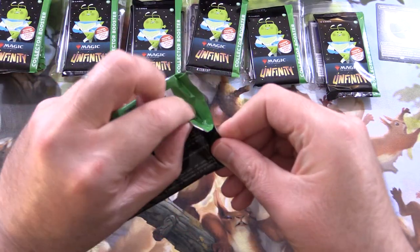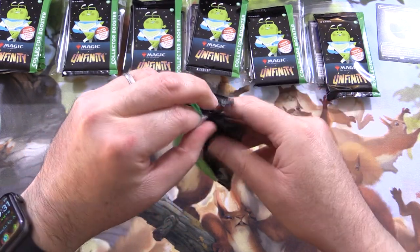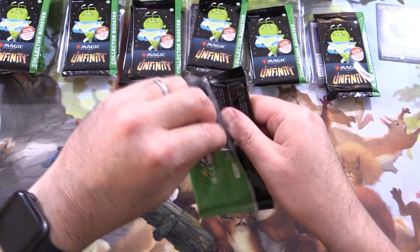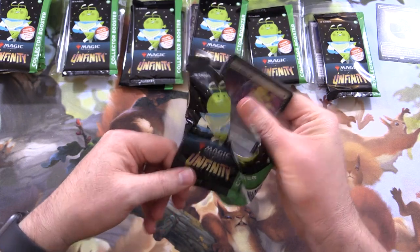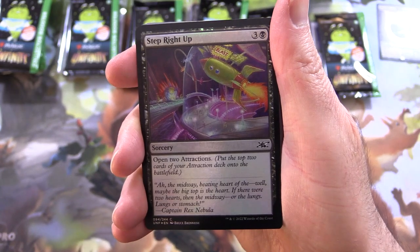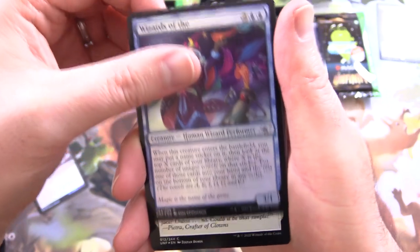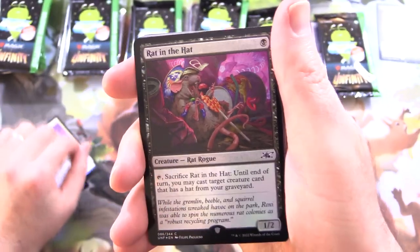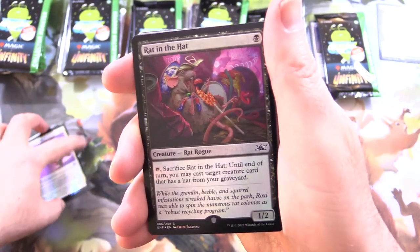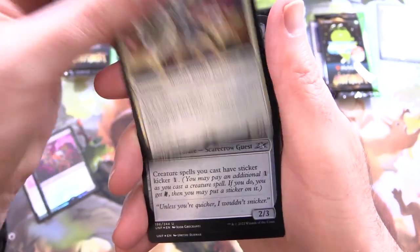Let's warm up here with a channel pack. In case you weren't aware, these contain the Shocklands in Galaxy foil form — if you can get one like that, they're worth a pretty penny. Starting off with a whole bunch of foils: Step Right Up, Wizards of the Something, A Good Day to Pie, Rat in the Hat. The non-legal ones have the acorn symbol.